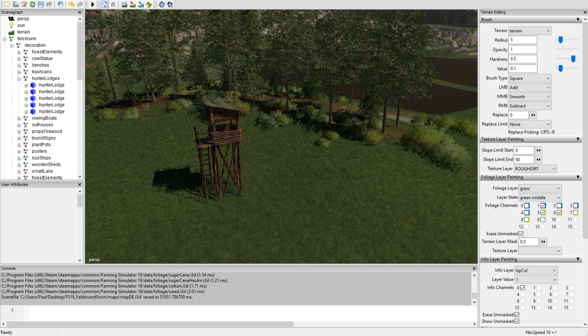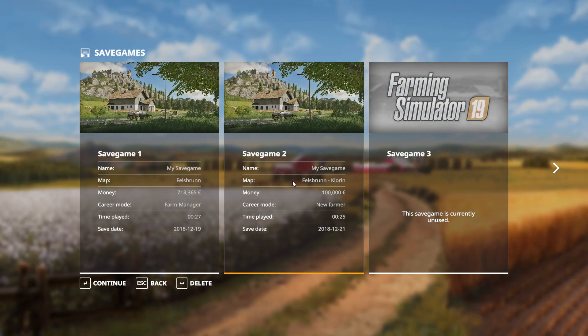It's exporting at the bottom there and should be done in a second. I'm going to jump back into the game now — I'm saving and then I'm going to put all the files back into the zip file, make sure it's in the mods folder, and load up the game. Here we are back in the game, and I've put all the files into the zip file and put it back in the mod folder.